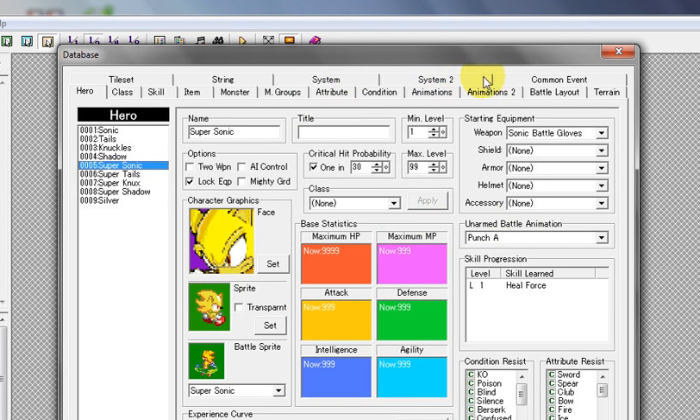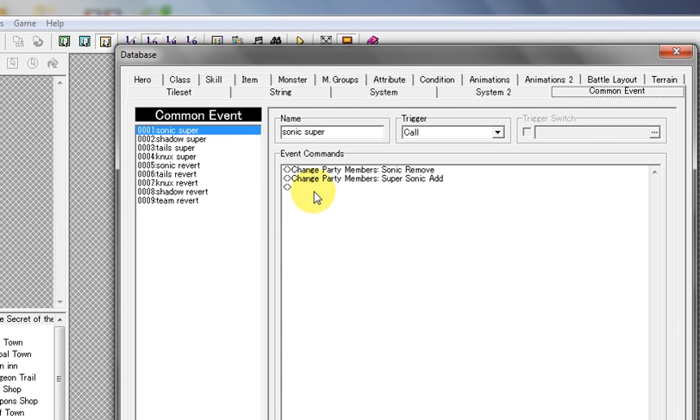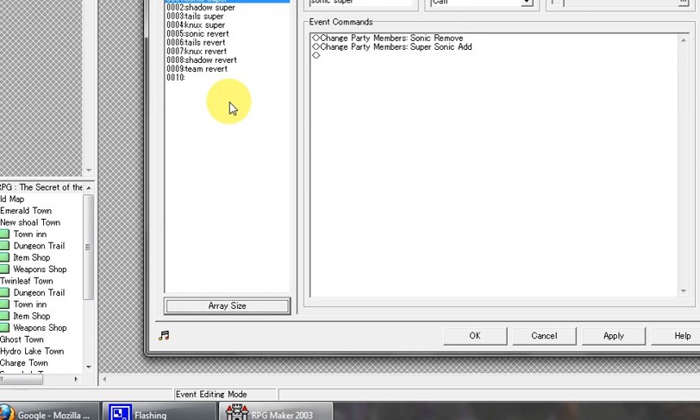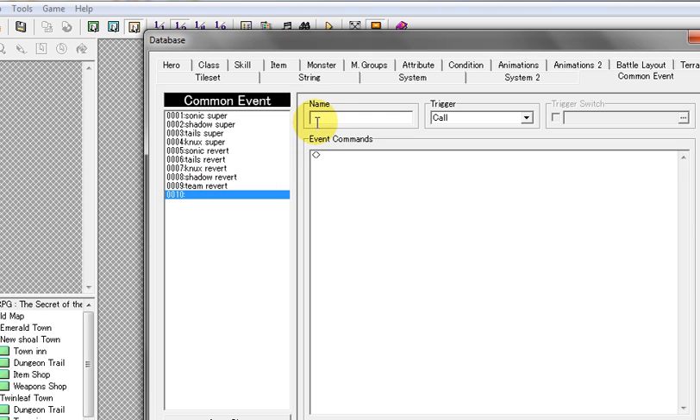First things first, we're going to go over to the common events. I already have it set, but we're going to start from scratch. I'm just going to make a new one and then start. First thing: make a new slot for the common event.